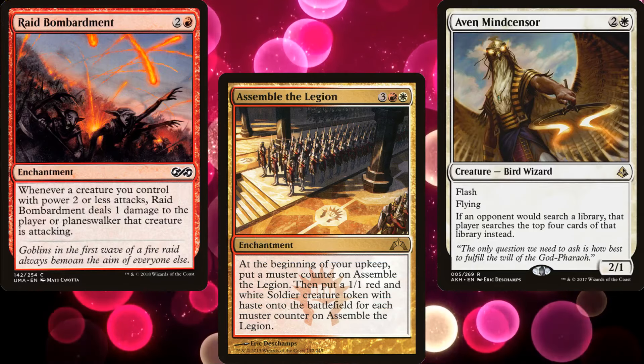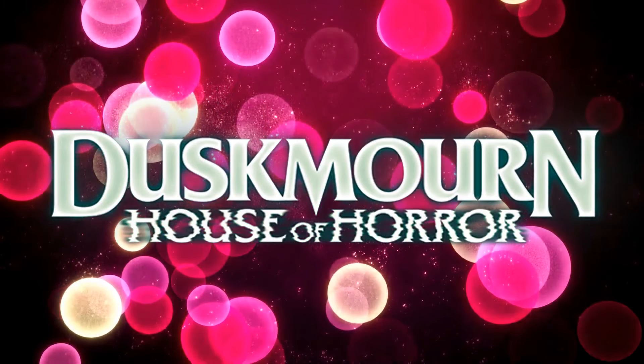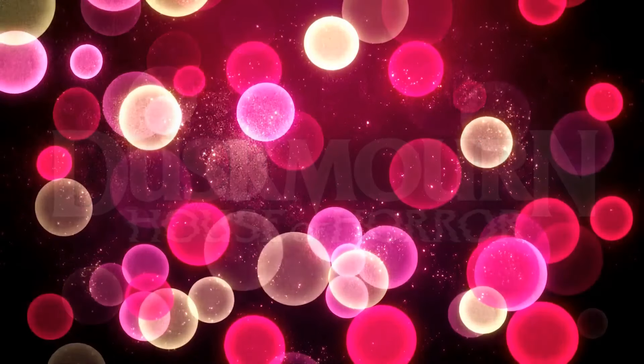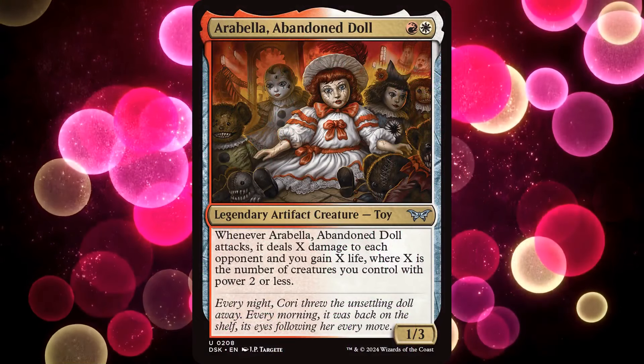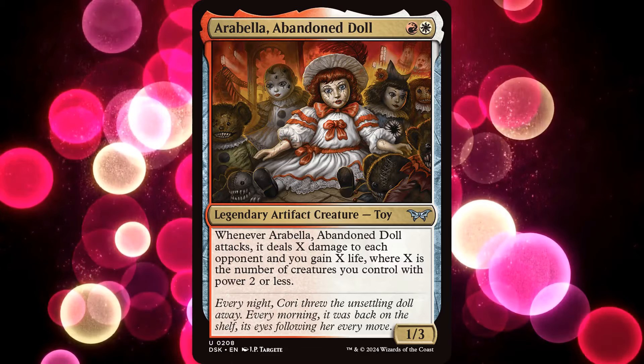Welcome once again to Commander by Dana. Today we continue to look at new commanders from the upcoming set Duskmorn. Leading today's deck is the creepy toy Arabella Abandoned Doll. And since we've done a lot of higher budget decks recently, today's deck comes in at under $100.